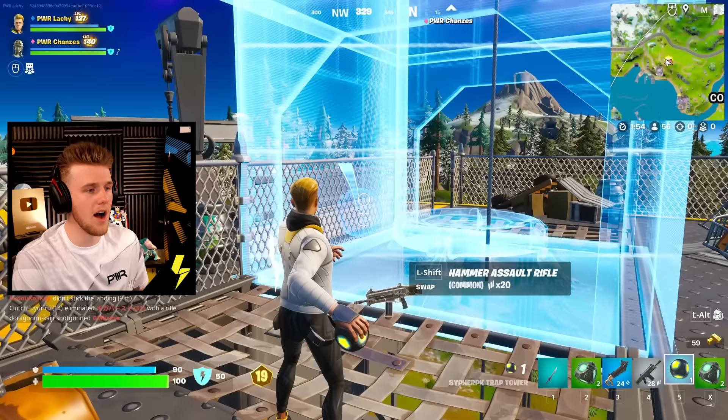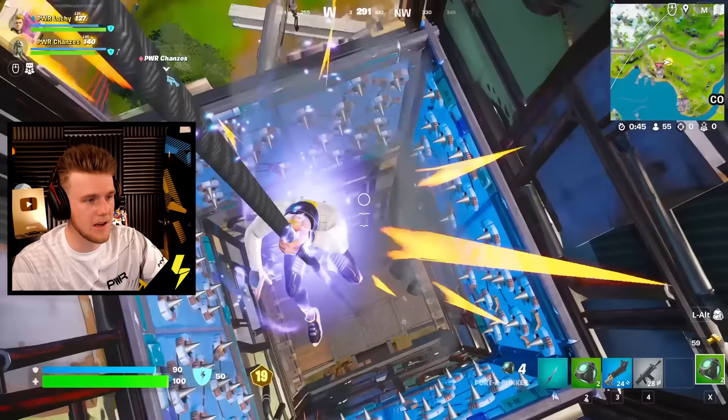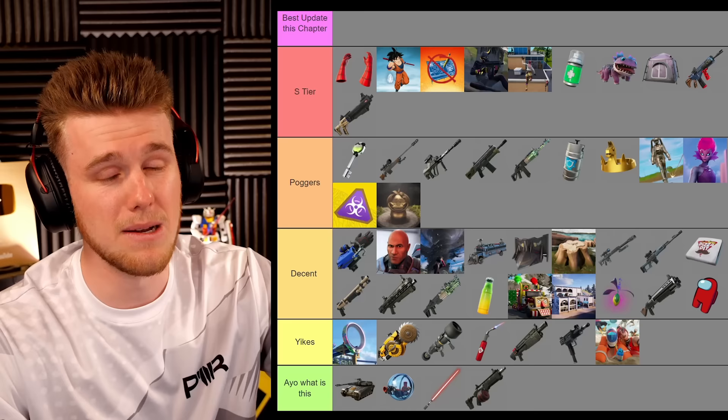Cypher PK's trap tower — I thought this was cool. I got that one clip of just trying to make a trap tower in the new Fortnite. I really liked it, especially for zero build. Great way to touch on Cypher's story in Fortnite and adding something that resembles the early days. Debatably S tier, but it's only available in an LTM, so I'd probably go Poggers.